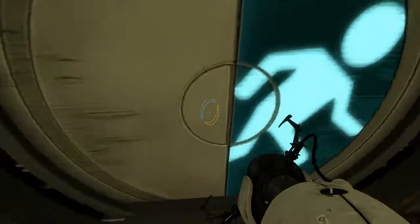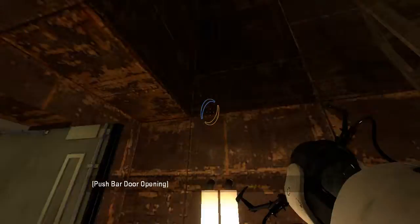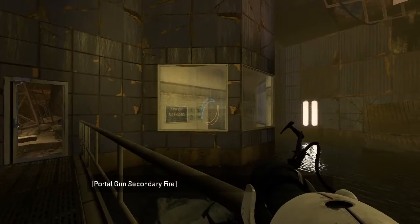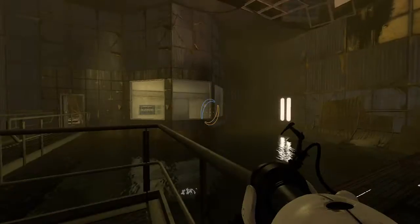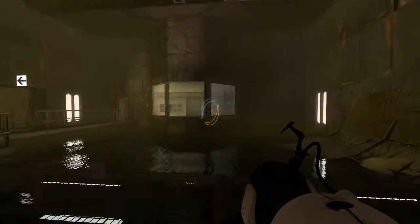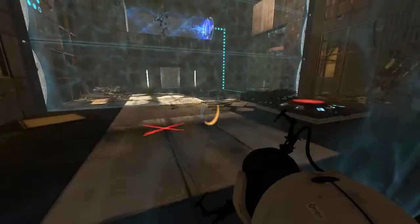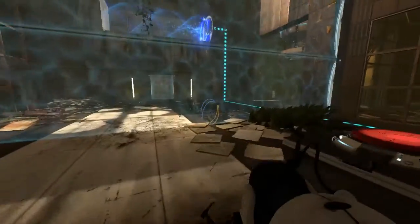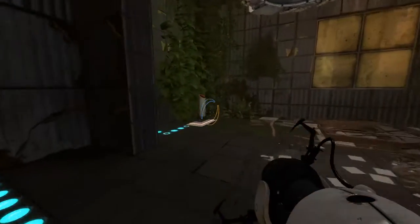We actually need a cube here. What do we have in here? Is this the room where we activate the conversion gel? No, this is just eye candy. Is that also just eye candy? I don't see a way to get in there — unless there's some way to smash a window and shoot a portal in. That looks interesting. Alright, so this will disable the field, right? And then we can just do that and launch the cube across, I'm assuming. Alright, so let's get ourselves a cube to start out with.